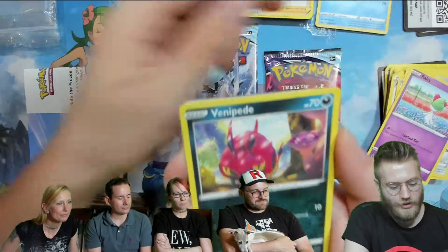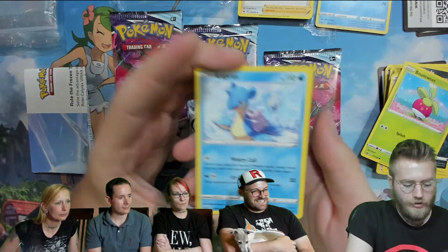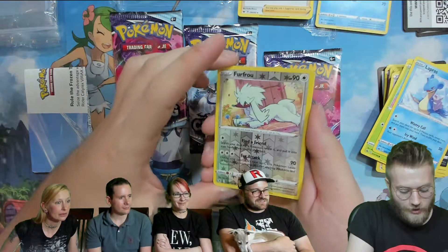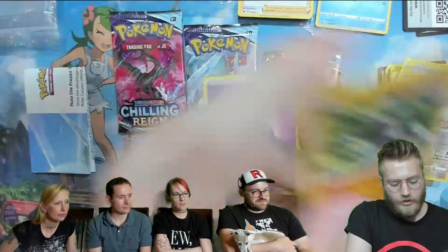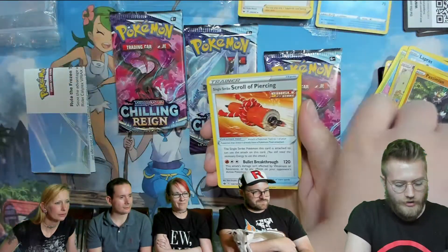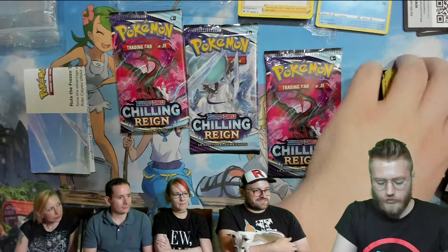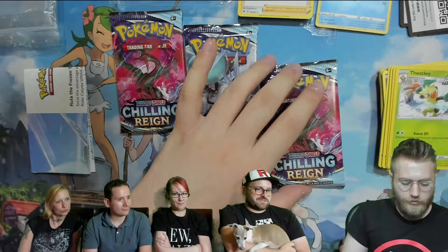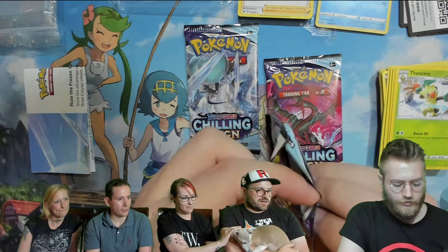We got Ralts. I can upgrade the Scolipede. Furfrou, very nice. Simipour — Monkey Pack. I didn't read him but I was going to use that. Gotta be good. If he's a pre-release promo, typically they do something useful — it's not just a throwaway card. And is the pre-release promo statted the same as the regular version from the set? Different art. That's fair, makes sense.